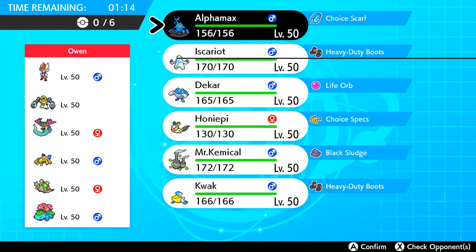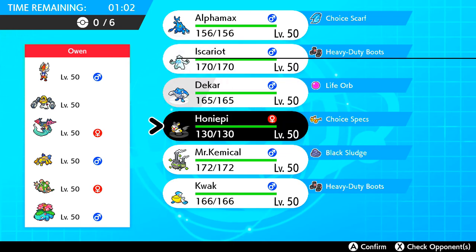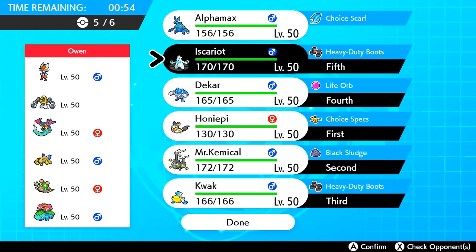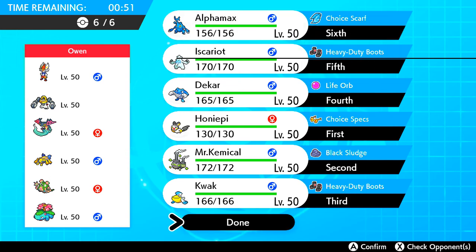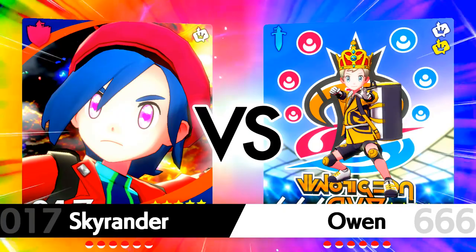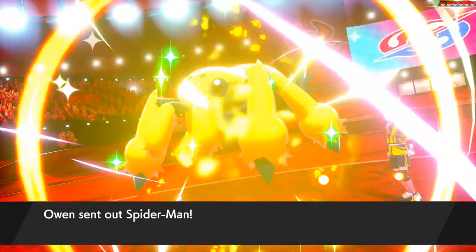From the get-go, Galvantula looks to be a very potent threat for me, but besides that it doesn't do well at all versus Baton Pass. I can't stop him from setting up, but he has no Ground-type Pokemon so Thunderbolt is pretty free. The only real way to stop his Sticky Web is through my Weezing, to try to parry whatever he sets up. We need to deal with Galvantula head-on first. The positive part is that Emolga actually walls Galvantula.